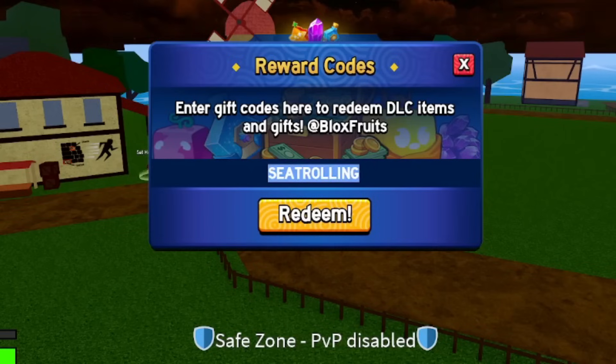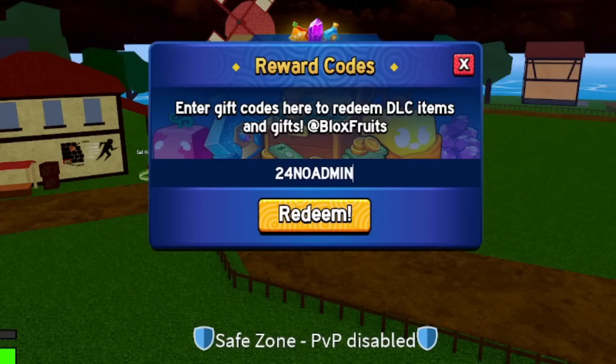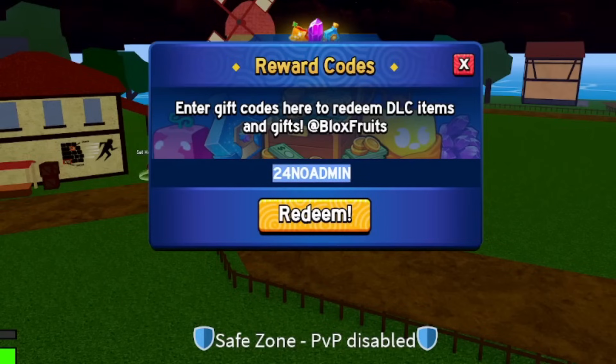Moving over to the next code — it's going to be '24noadmin': T-W-O-F-O-U-R-N-O-A-D-M-I-N. Redeem this code right now; this one should give you a 20-minute XP boost.